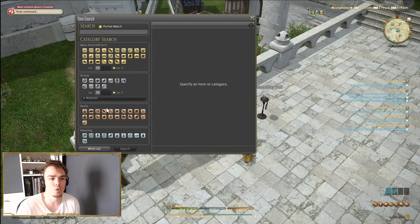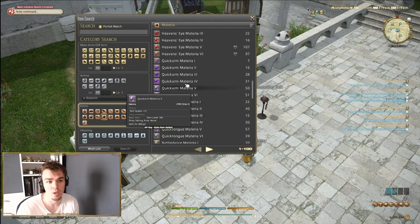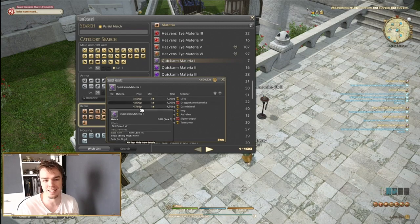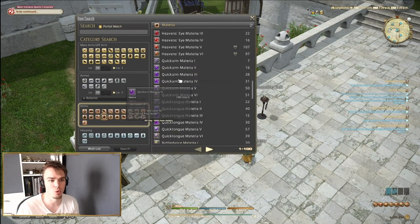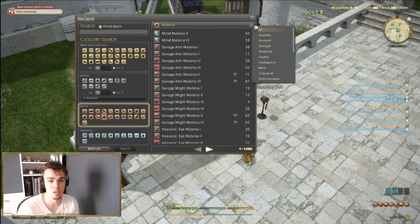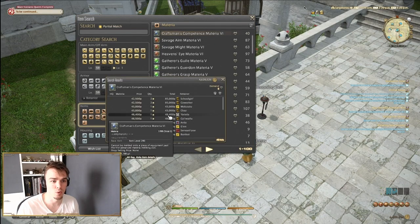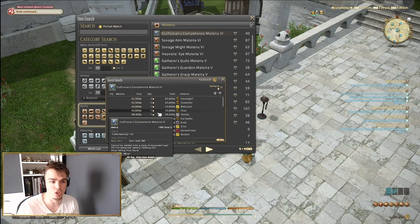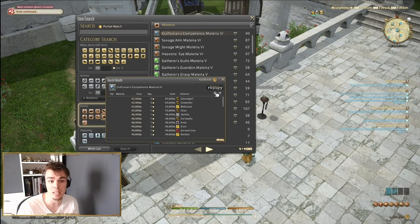That's the vendor flip. The other thing you can do is flip items on the market board. Flipping is about seeing an opportunity in your market. Materia is a good start because it has pretty consistent demand, but keep in mind Materia typically goes down in value over time since it's generated faster than people use it. DPS Materia tends to sell really often. You can see here: 42,000, 42,000, 43,000, 43,000, 48,000 — there's a 5,000 gill spike where someone heavily undercut.